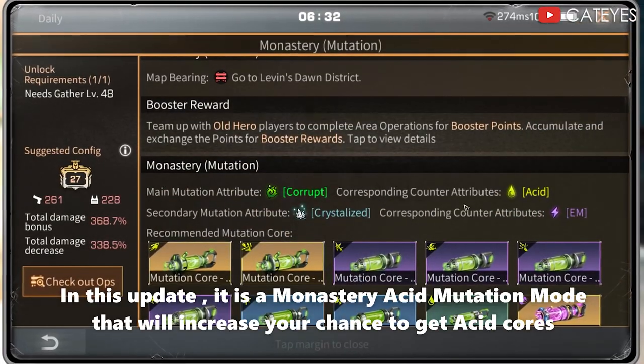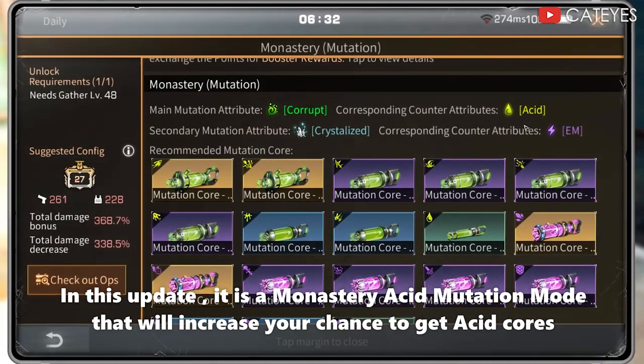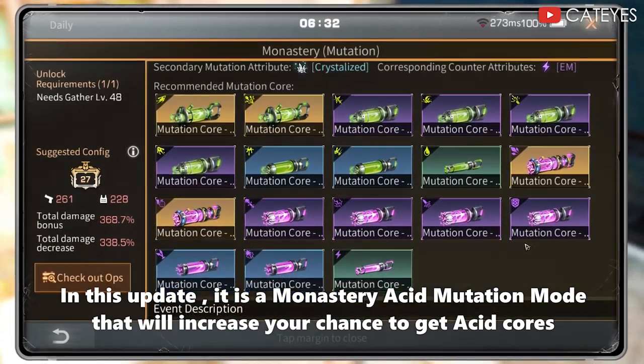In this update, it is a Monastery Acid Mutation Mode. It will increase your chance to get acid cores.